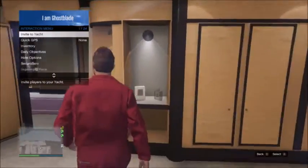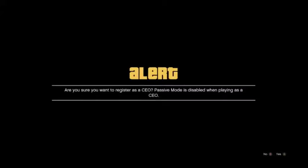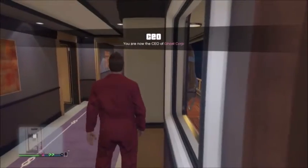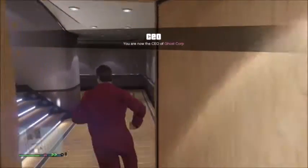Once you've chosen your coverall, you want to register as a CEO. Once registered as a CEO, you want to find a yacht. It doesn't need to be your own — you might just spawn in a session with one.